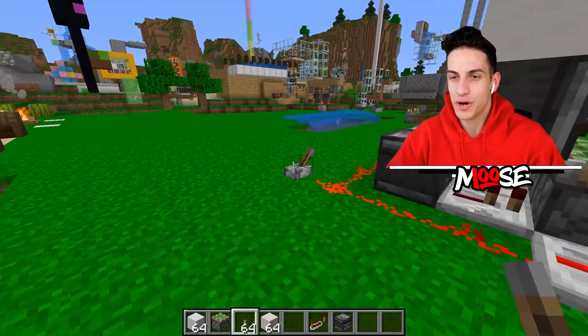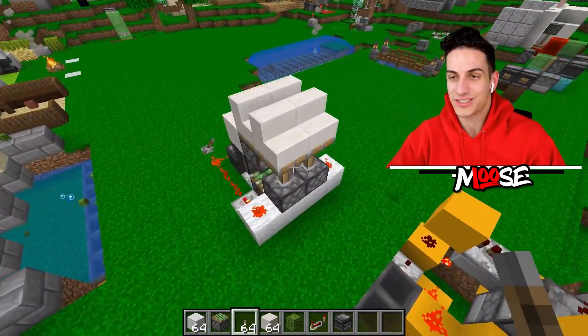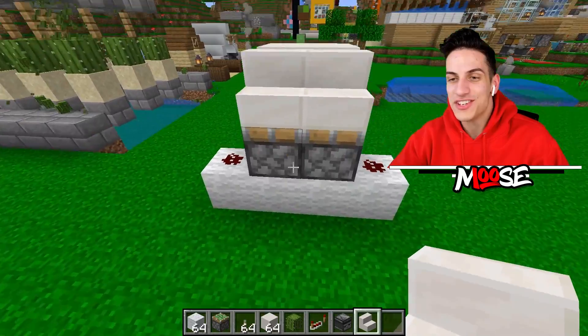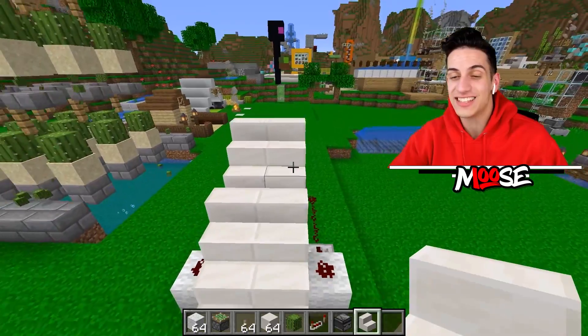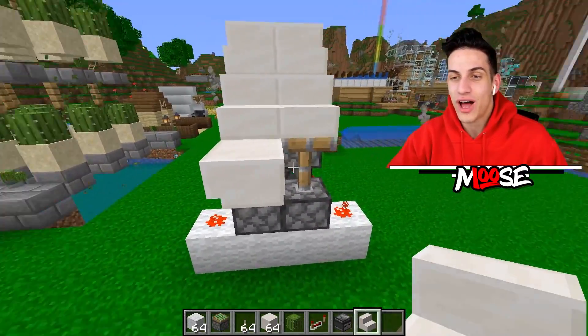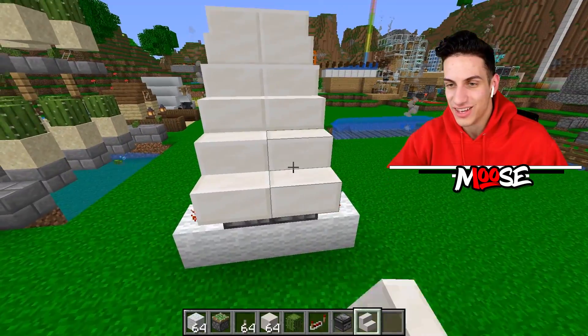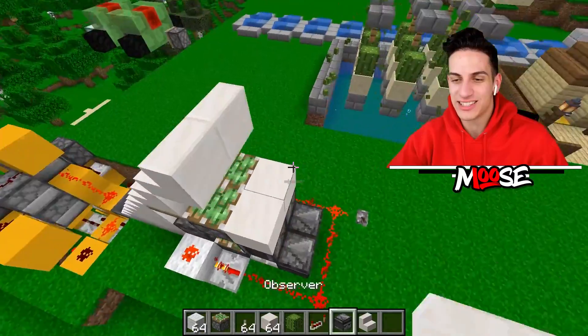So now you can have a retractable or secret staircase — it's a little buggy but it kind of works. Try this in Pocket Edition and let me know if it actually works. If you want to get fancy with it, just build an actual staircase over here and no one's going to know there's a hidden staircase inside your house. Hidden staircase prank — let's go!